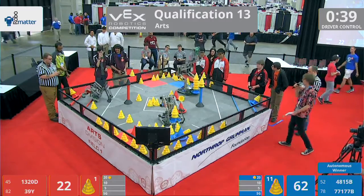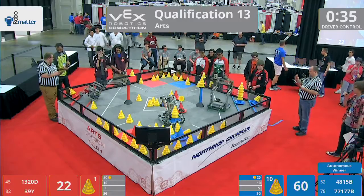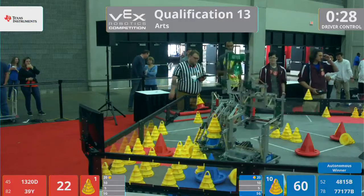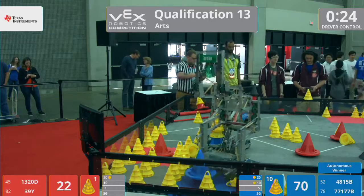Their opponents, though — 4-8-1-5-B from Hong Kong — they're doing all the scoring by themselves. They've dropped one mobile goal into that 10-point zone; I see five cones atop it. I see two on top of that stationary goal. Now trying to bump their alliance partners, maybe help them disentangle their arm, trying to get to that other mobile goal.